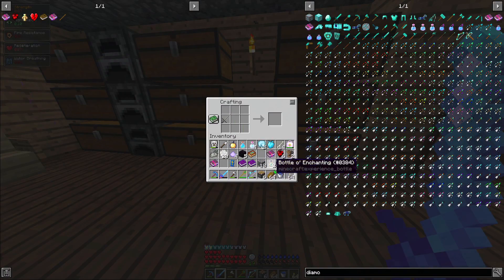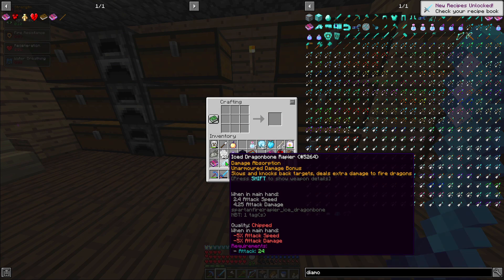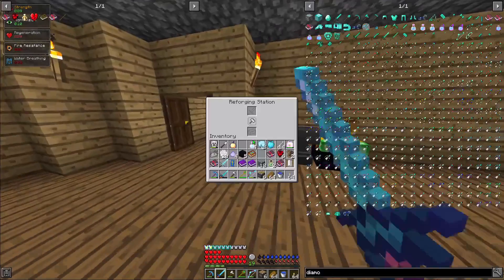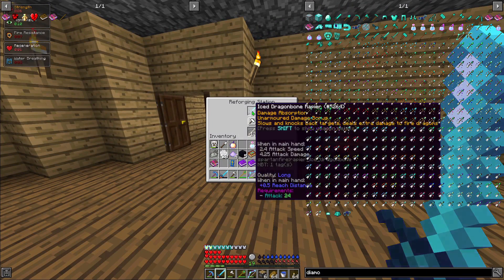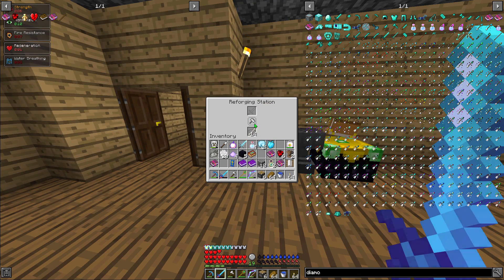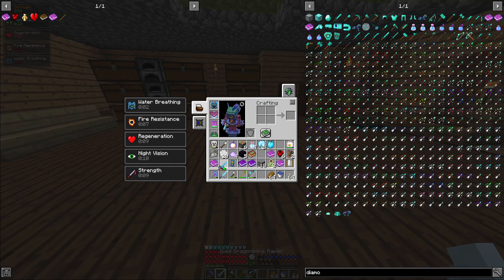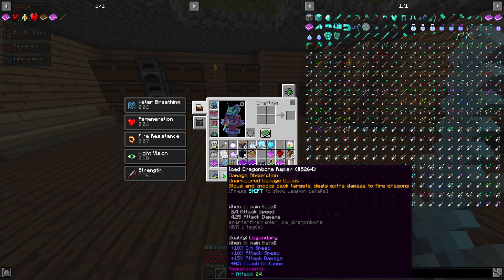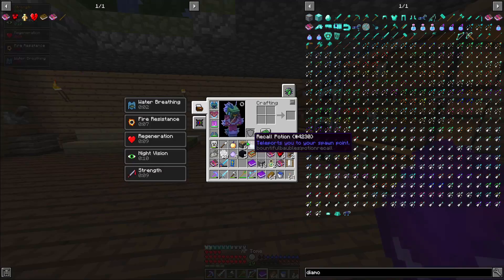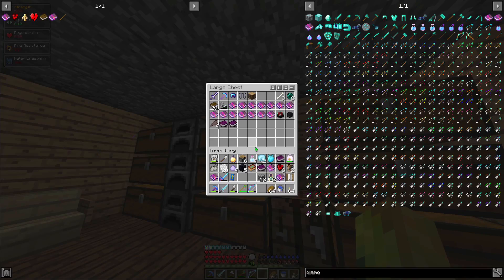For the dragon bone rapier, I throw the ice dragon components in - okay, awesome. Of course it starts as bad quality, but I have dragon bones to make it better quality. Come on, give me something good - give me a legendary please. There we go! Legendary! That's what I thought. A freaking legendary ice dragon bone rapier - 4.25 attack damage! Awesome!